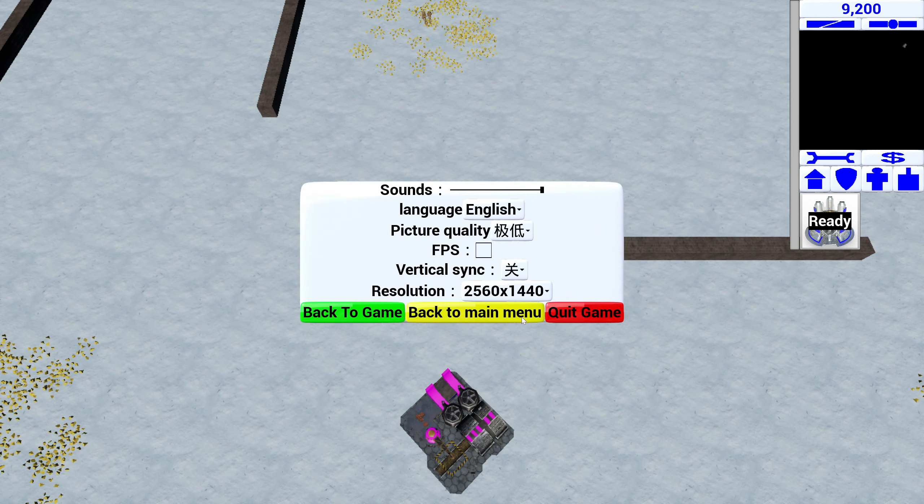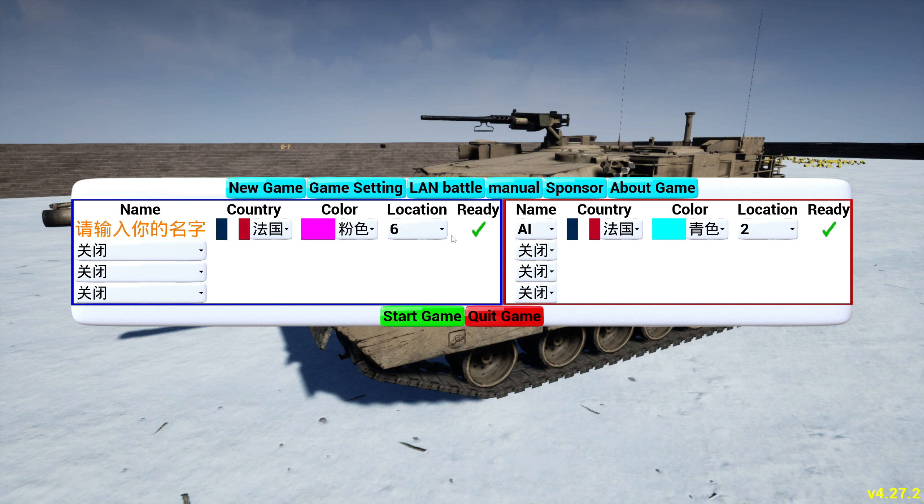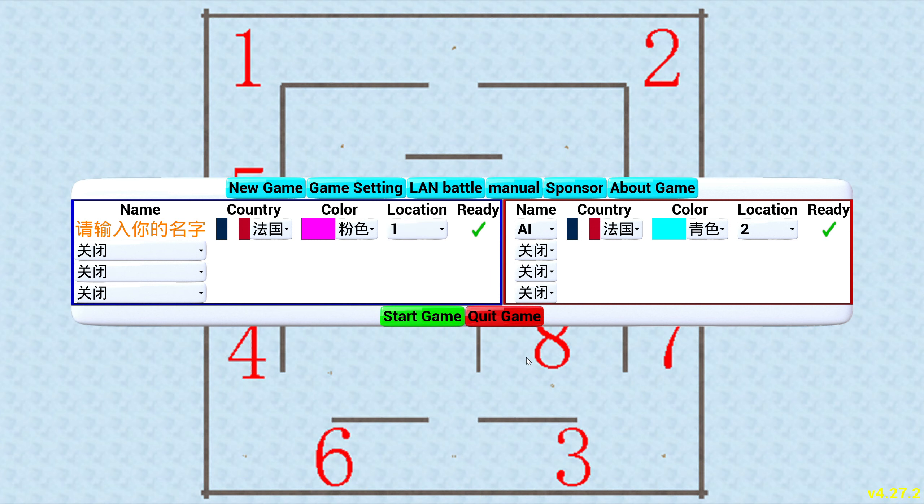Okay, this time we're going to go with location one for us, and I guess we could go with location two for them. I'm not sure that makes any difference. Let's choose blue for us, and they're going to be the Soviets again — they're going to be red. Let's make everything the same otherwise — let's try this.